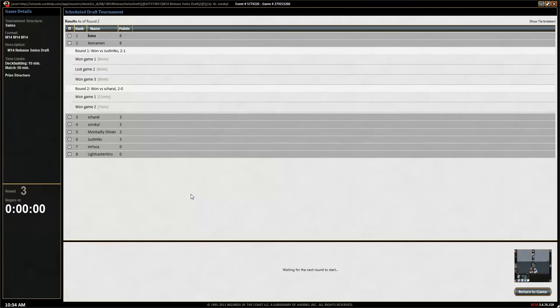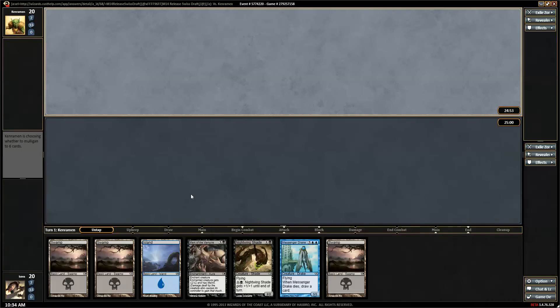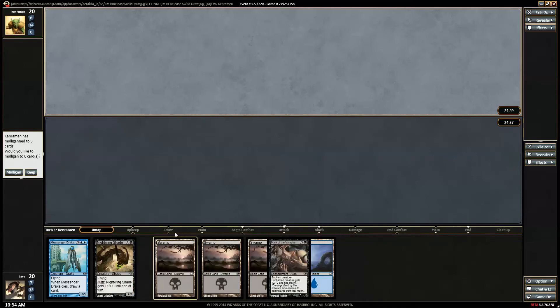Welcome back to Magic Gathering Strat. We're going into round 3 of this M14 draft. I'm shooting for a 3-0, and we're playing Ken Raman, which is not a kind of Raman that I have experience with. Hopefully we leave him feeling even saltier than he came.